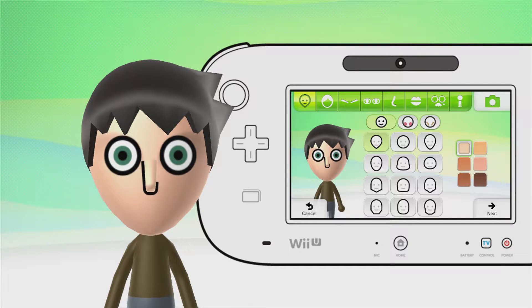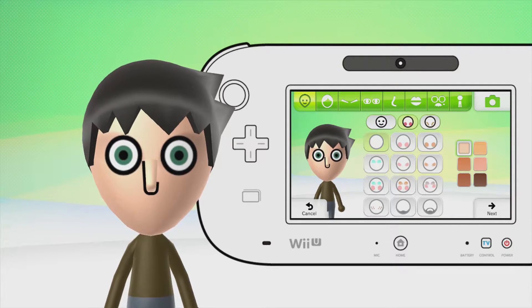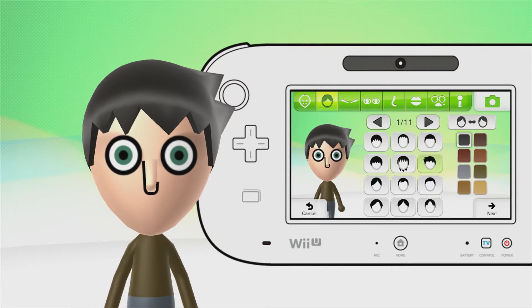Alright, I've given the boy a standard shaped head. He has no makeup, and the third selection in the third row on the gamepad gives him a bit of depth. If you look at the character, he has a kind of deepness to his eyes and no eyebrows, which gives him that look.